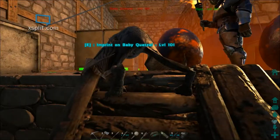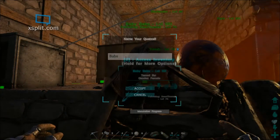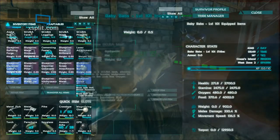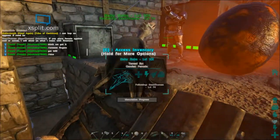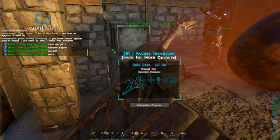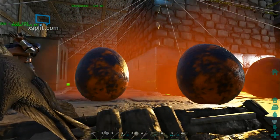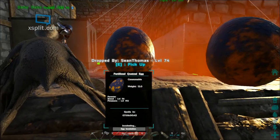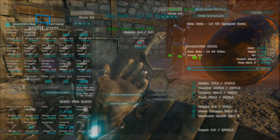We've got a 101 Quetzal baby that just popped — a female. We've got to throw meat on her right away; she's scrambling to eat. We want to make sure we keep her nice and fed. Tell it to stop following you — you can use the hotkey Y. Do not touch J, especially if you're in your base; J will whistle all to follow you. I've actually changed that key to End, since that's on the very opposite side of my keyboard. Let's take a look at the stats.